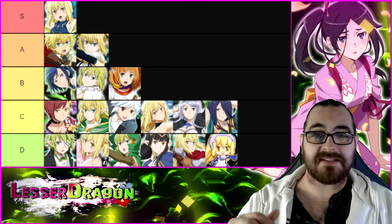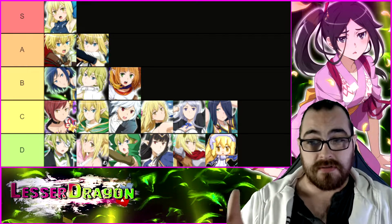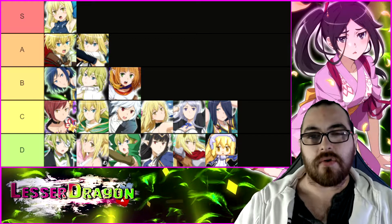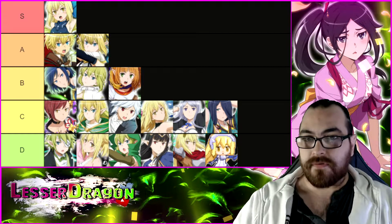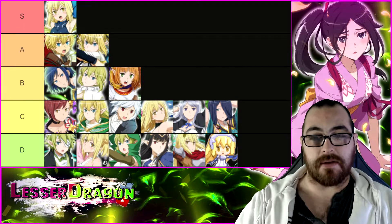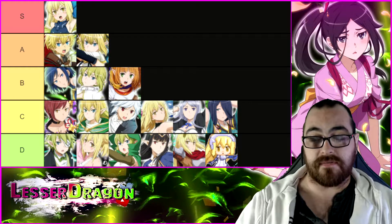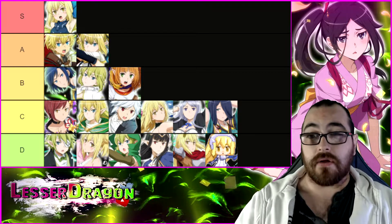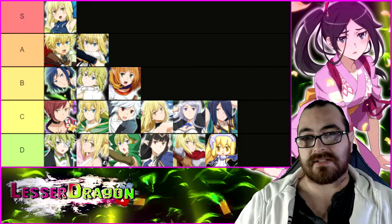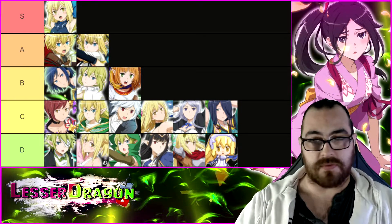Moving back to the wind list — okay, so this is the wind list. Wind has a slightly smaller unit pool than the other elements, and for a very long time wind was not looked after. It was such a tragic element, which is why it was so hard to create a divide in the tiers. A lot of the units in B and A should arguably be in S, but I had to draw the line somewhere — for so long wind units were just terrible.